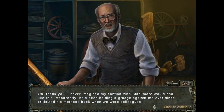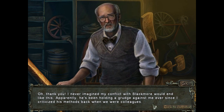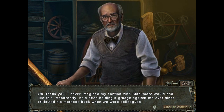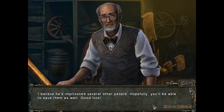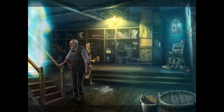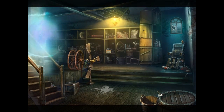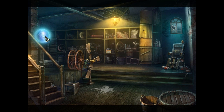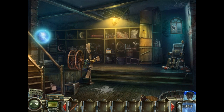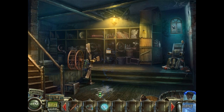Thank you. I never imagined my conflict with Blackmore would end like this. Apparently he's been holding a grudge against me ever since I criticized his methods back when we were colleagues. I believe he's imprisoned several other people — hopefully you'll be able to save them as well. Good luck, Dr. Armstrong. And he just walks through a magical portal which takes him through time and space. Oh, did you see? Mr. Whiskers the cat followed him. So he drops a disc piece and a blue energy orb, both of which are up here.